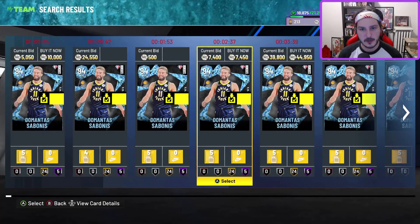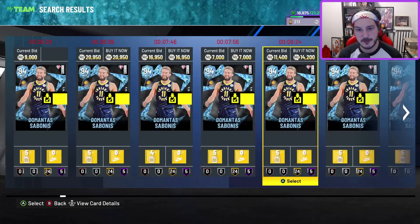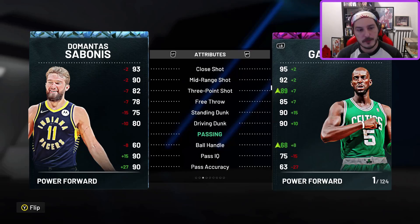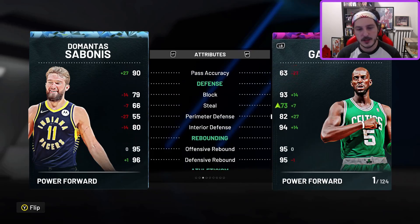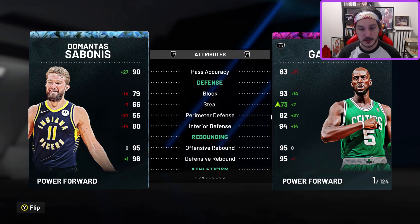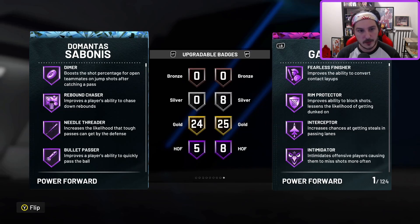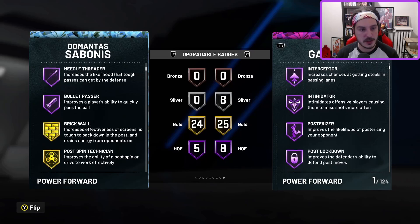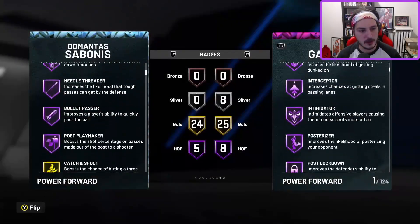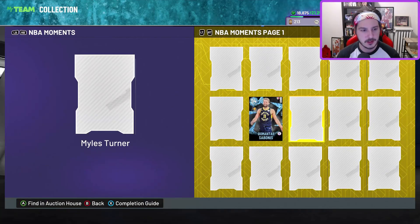Then we got Domantas Sabonis — you can get this card for right around 5k, under 6 or 7k. There's one for 7k not even selling with seven minutes left; that tells you everything. For a competent and usable center at this price range, Sabonis isn't a bad idea. He plays solid interior defense, decent sized guy, 95-96 defensive rebound, kind of a slow but usable jump shot. Hall of Fame Dimer, Hall of Fame rebound chaser, bullet passer — he reminds me of that diamond Jokic from earlier in the year, but slightly better. He's also got post playmaker and gold Catch and Shoot, just needs a few badge upgrades. For this price point, you could do a lot worse.